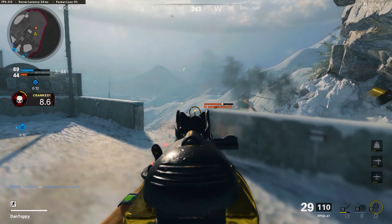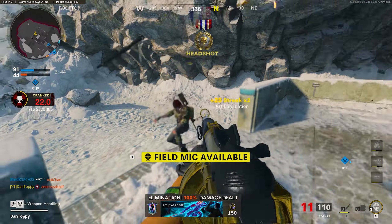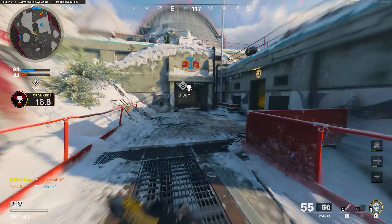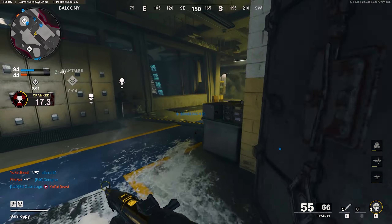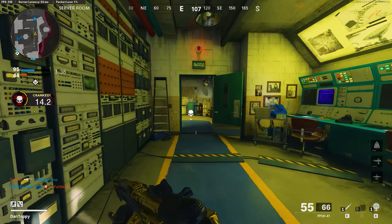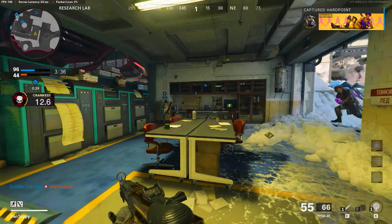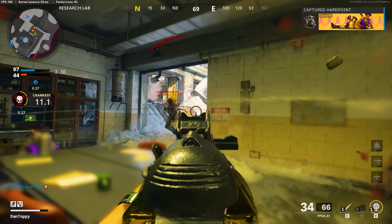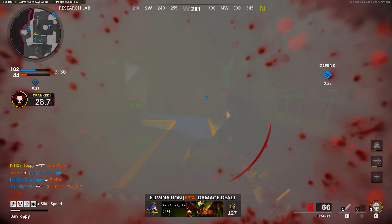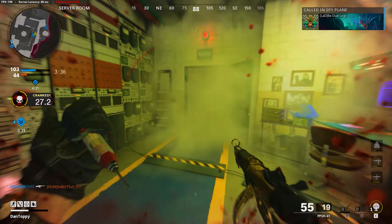The PPSH is now a great SMG to use in Cold War Multiplayer, but if you want to get it gold there are a few pretty difficult challenges you need to complete, especially the longshot challenges. In this video I'm going to be giving you my complete guide for how to lock the golden camo on the PPSH in the quickest and easiest way possible, showing you the best classes, maps and playstyles you want to be using, as well as going through each individual challenge giving you specific tips on how to complete each one.